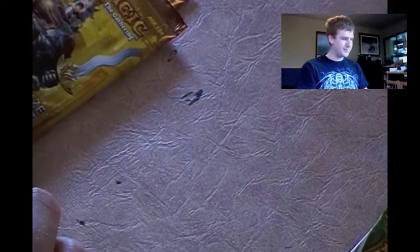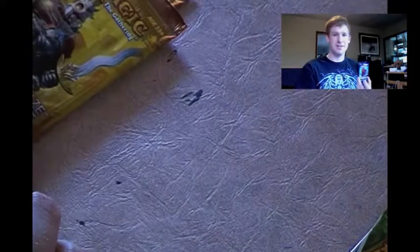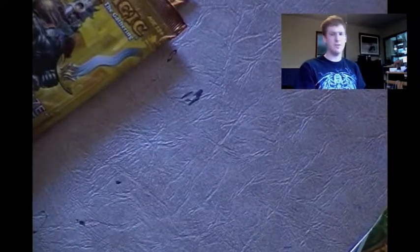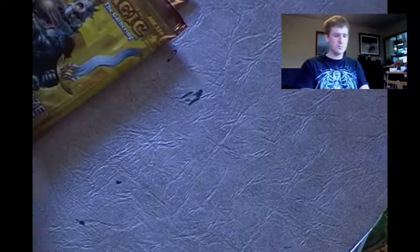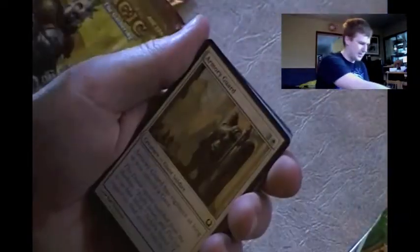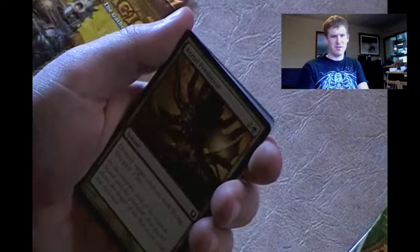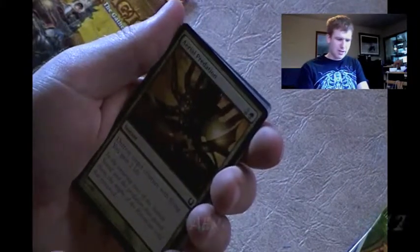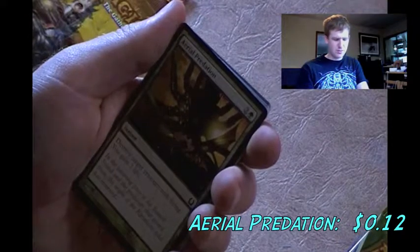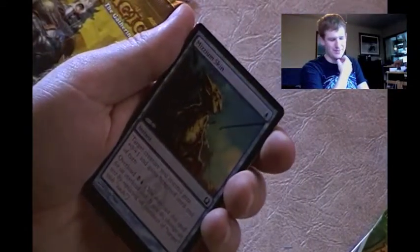Not bad at all - we got at least one card I was looking for. Now for the next pack, represented by Izzet and Niv-Mizzet. Let's see what we've got - Belos Lizard, which has firebreathing, nothing too special, let it pass. Armory Guard again. Aerial Predation - destroy target creature with flying and gain two life. Most of the Return to Ravnica I'm probably not interested in, and I'm starting to regret buying Return to Ravnica cards, but that's okay.